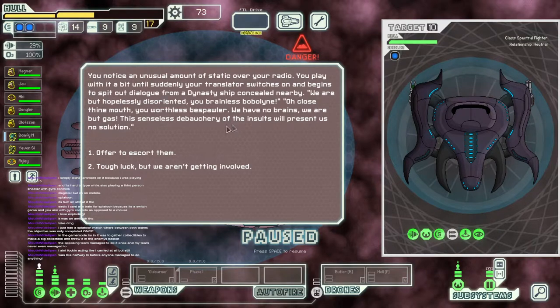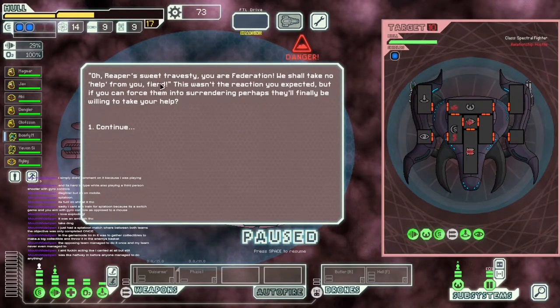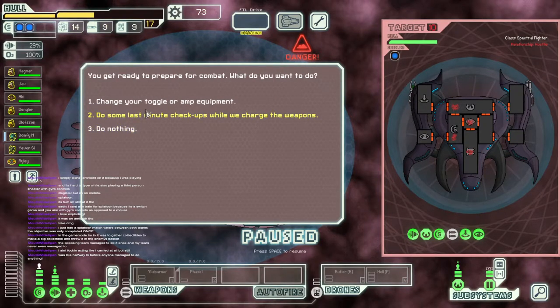Offer to escort them. 'Oh, reaper sweet travesty — you are Federation. We shall take no help from you, fiend.' This wasn't the reaction you expected, but if you can force them into surrendering, perhaps they'll finally be willing to take your help. How can we force them into surrendering? I don't think beating them over the head is going to really help.